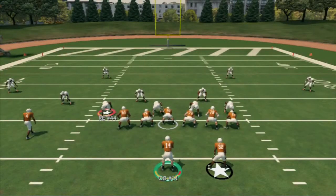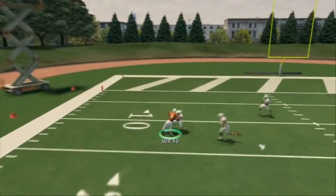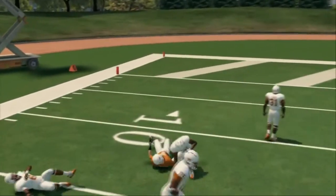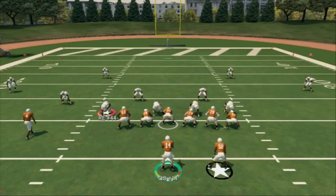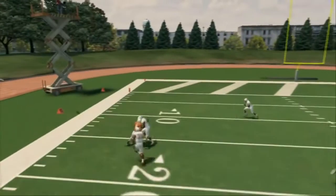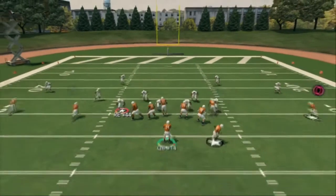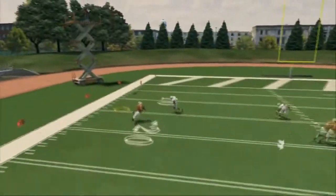The only time you will not throw that route is if they're in zone coverage. I'll audible to a cover three — you can still get it in there, but I like the safety of checking away. Against cover four, that route will be covered. The trajectory just won't be good, so only throw the post corner against man coverage. In cover zero blitz, there's no zone, so you can throw the post corner.